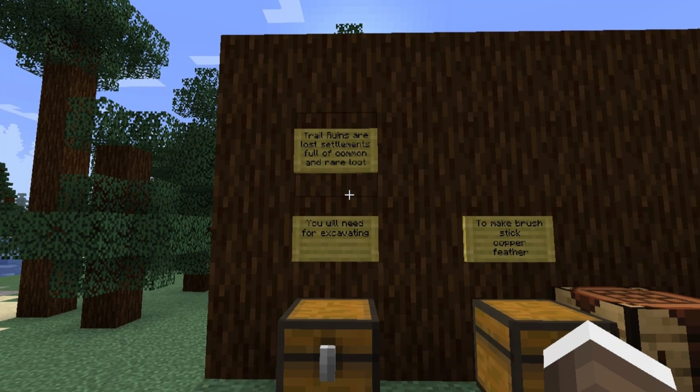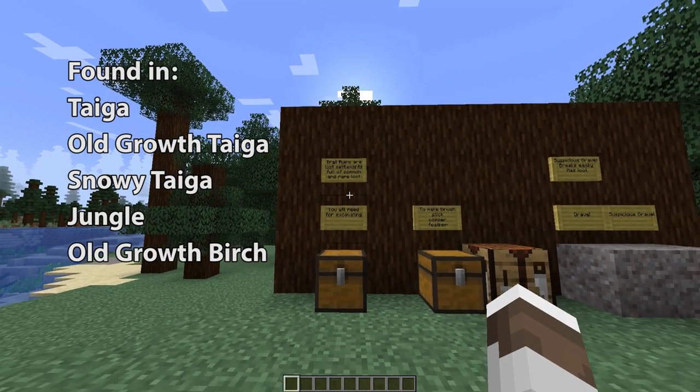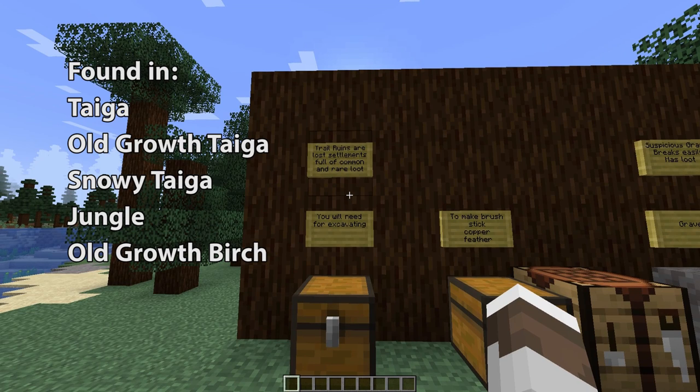Trail ruins are lost settlements that are full of common and rare loot. You can find them in Taiga, Old Growth Taiga, Snowy Taiga, Old Growth Birch, and Jungle.